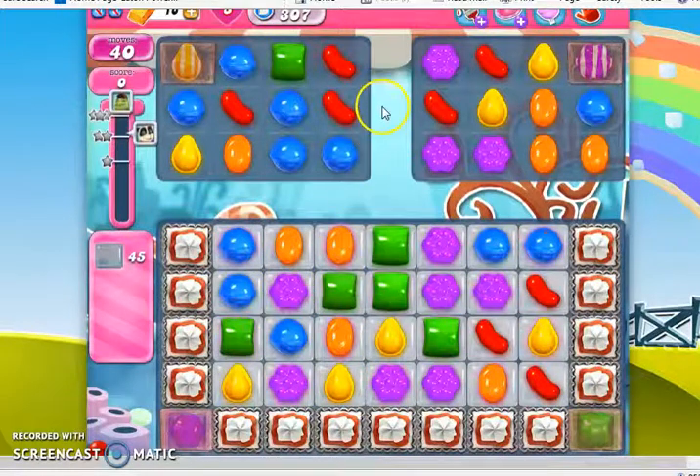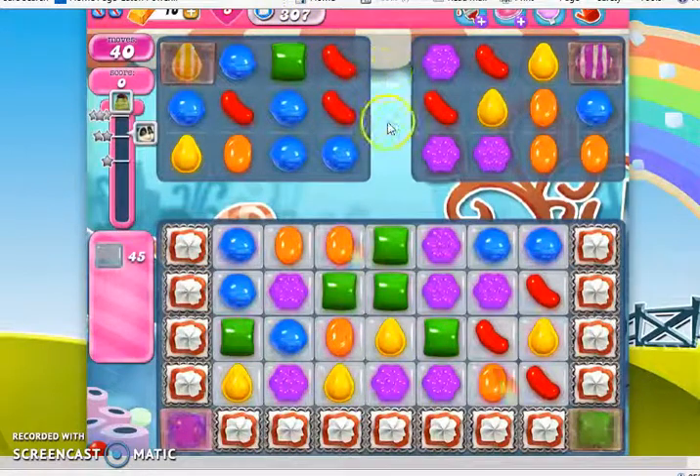Hi, this is Professor CC19, and today we're playing level 307 on our quest to the end of Candy Crush Saga, where we have 40 moves to clear out 45 jelly.